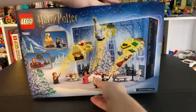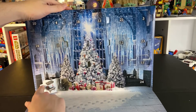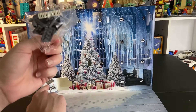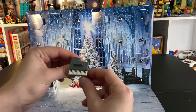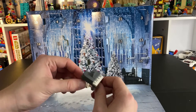Okay, so Harry Potter — let's see what we get here. Today, oh, a piano! All right, let's build this cool piano up. For the piano here you actually do get the nice one-by-four printed tile piece with the piano keys. All in all, looks like a great fun little piano.